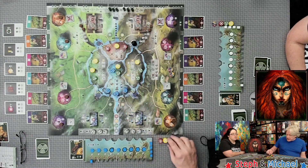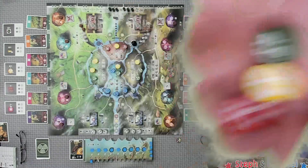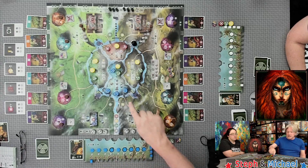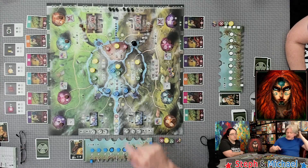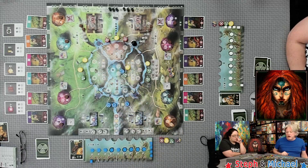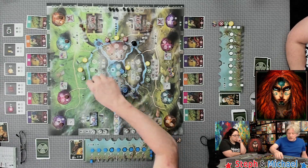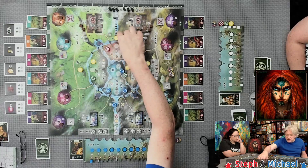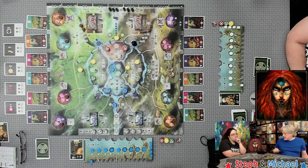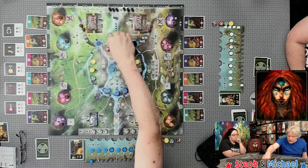Each player receives one of these little extra tokens and one each of the farmers, builders, and soldiers — it looks sort of like a traffic light. Nobles don't start in your hand; they start out on the player board. On the player board there are spots marked with specific symbols: nobles go here, a farmer here, a builder here, soldiers here.